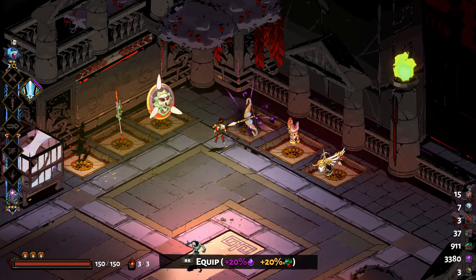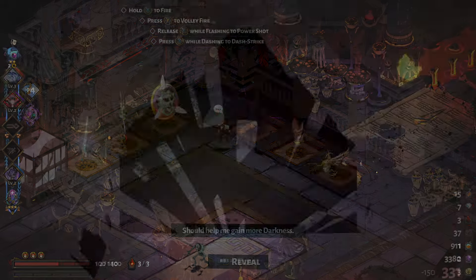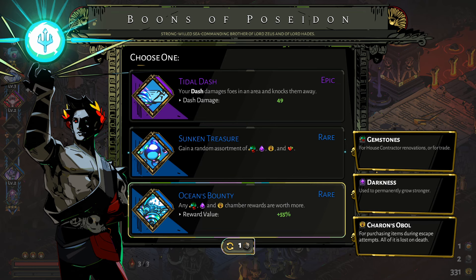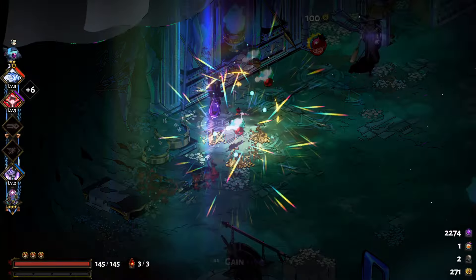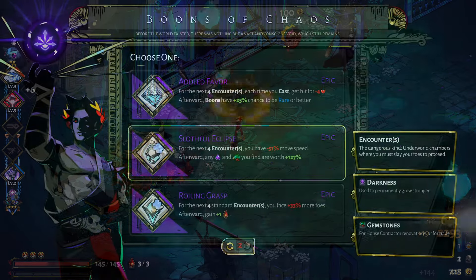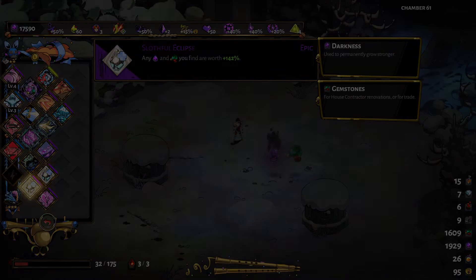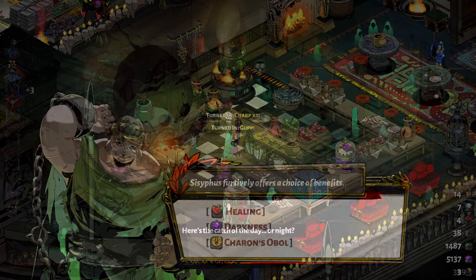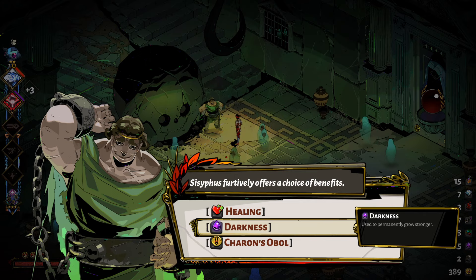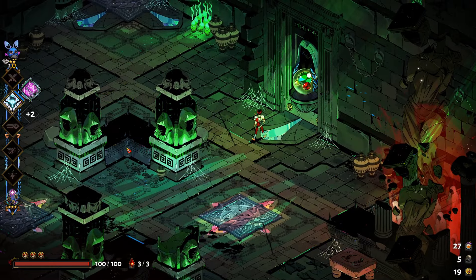Selecting a weapon with the dark thirst buff on it will increase the amount of darkness dropped during runs by 20%. Picking up the Poseidon boon Ocean Bounty will increase the amount of darkness dropped from chamber rewards, including the boss's darkness rewards as well. The Sunken Treasure boon from Poseidon also drops darkness crystals. The Chaos boon Eclipse increases the amount of darkness crystals dropped from any source and is stackable. Catching fish in the Chaos realm and handing them to the head chef in the lounge, and Sisyphus in Tartarus can also give you darkness crystals.